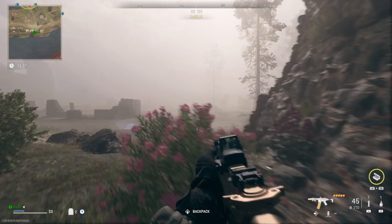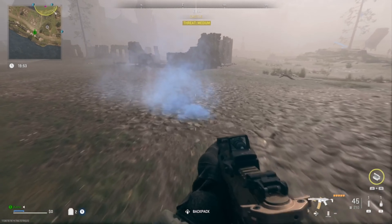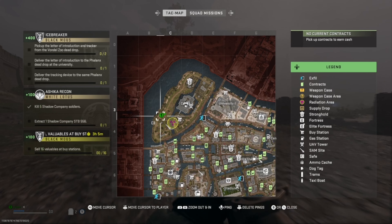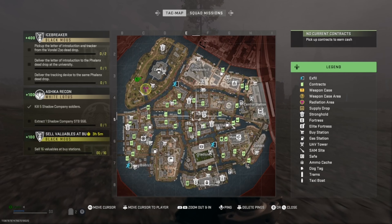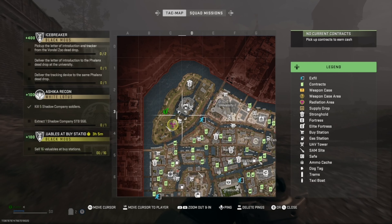It's your boy Stealth Jack back at it once again. I'm on this new map called Vondel, I think that's what it's called. I clearly don't know what the hell is going on. All I know is there's this one mission where I gotta basically hit up two dead drops — one in a zoo and one in a university.